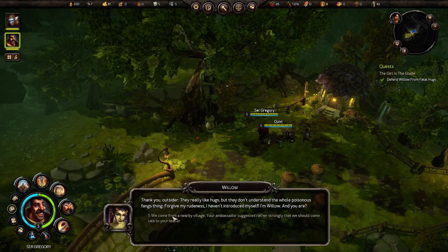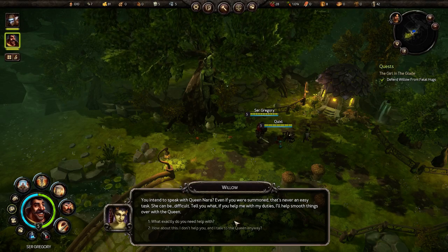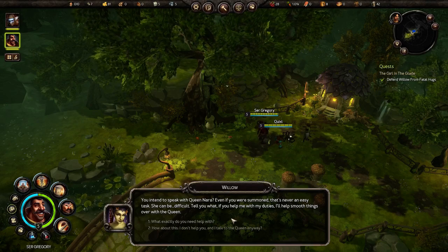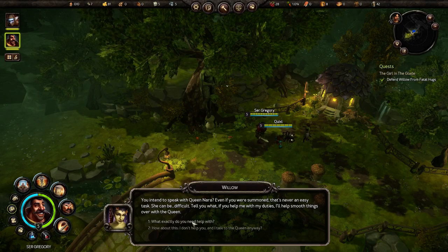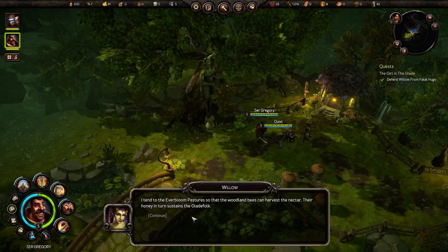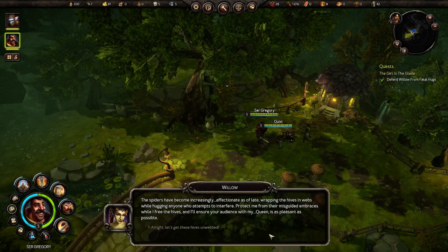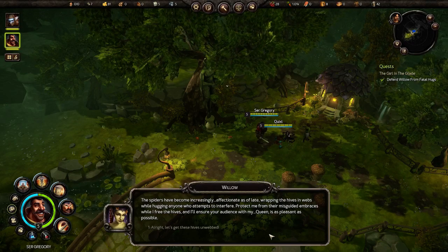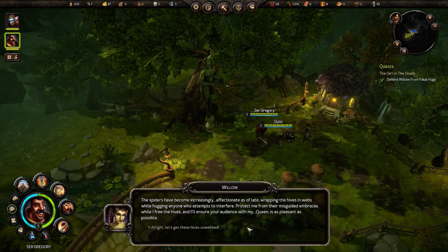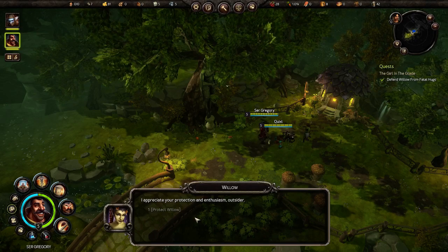We come from a nearby village. 'You intend to speak with Queen Nara? Even if you were summoned, that's never an easy task — she can be difficult. If you help me with my duties, I'll help smooth things over with the queen.' 'I tend to the everbloom pastures so the woodland bees can harvest the nectar; their honey sustains the glade folk. The spiders have become increasingly affectionate, wrapping the hives in webs and hugging anyone who interferes. Protect me while I free the hives, and I'll ensure your audience with my queen is as pleasant as possible.' All right, let's get these hives unwrapped!